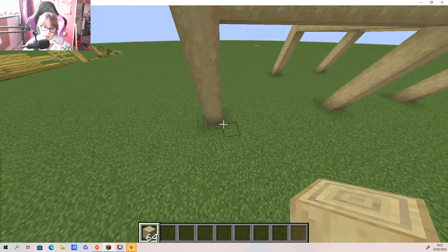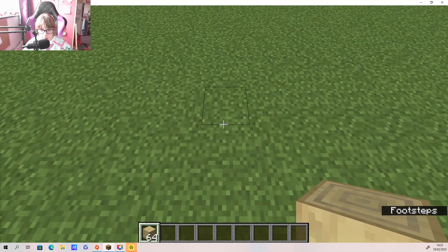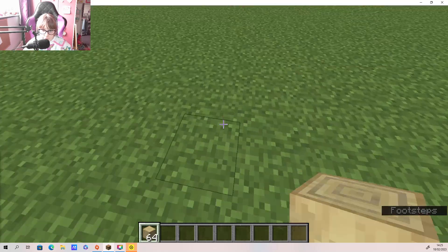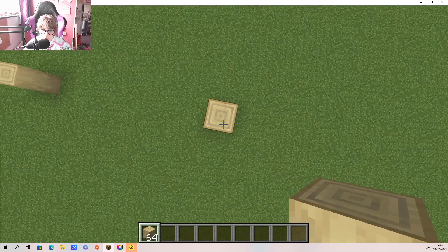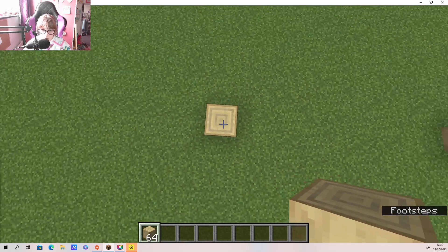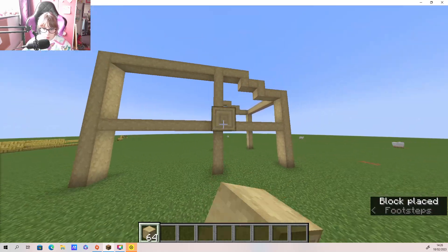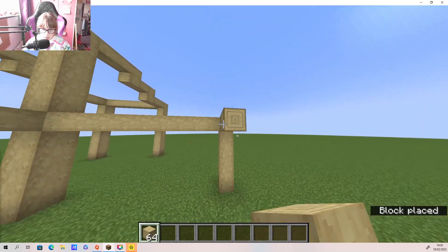So I'm going to go - I think I'm going to go eight or ten across. One, two, three, four, five, six, seven, eight, nine, ten - yeah, I think ten's the good distance. So now I'm going to build this bit across to there and build this bit across to here.